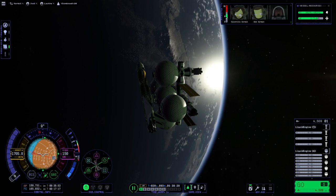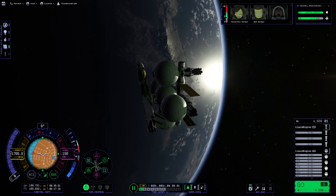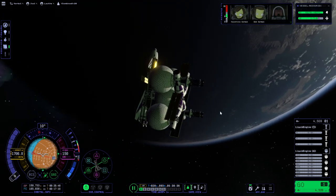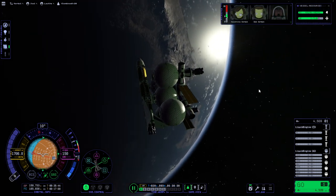Hi everyone and welcome back to RAISE Aerospace Lay Station Construction in Kerbal Space Program 2 Early Access. We are here with our Leif space plane and we are going to try to land it on the surface and then bring it back up again.